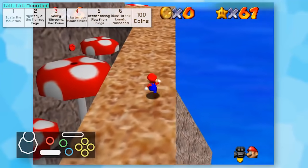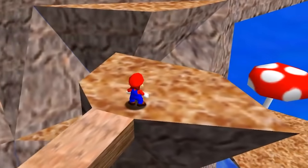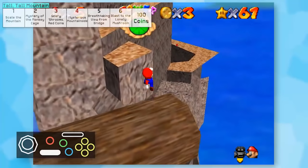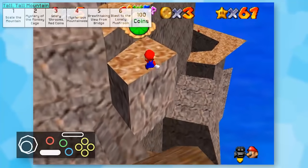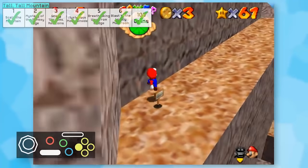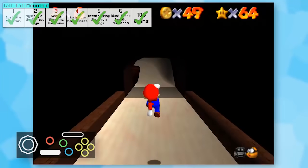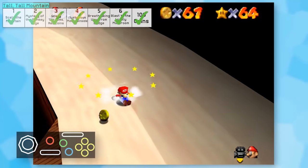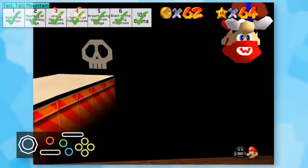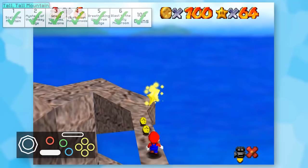Up next was Tall Tall Mountain, and this world was a bit of a handful. It's not even that it was that challenging - this is just such a large level and it took some time to get around. Getting across the log was terrifying; my camera needed to be angled perfectly for it to even work. All the stars here were possible. The only one worth mentioning is 100 and red coins - really time consuming mainly because of the slide. Trying to get the right angles to simply survive was so difficult, and I had to do the slide a couple of times to get extra coins.